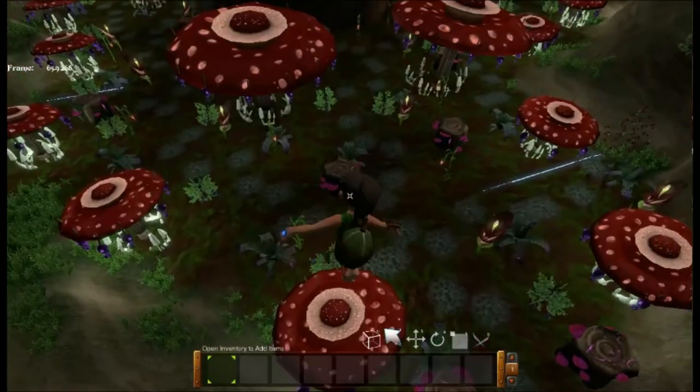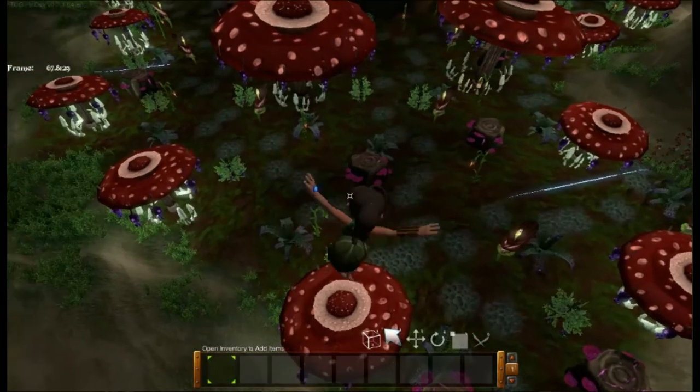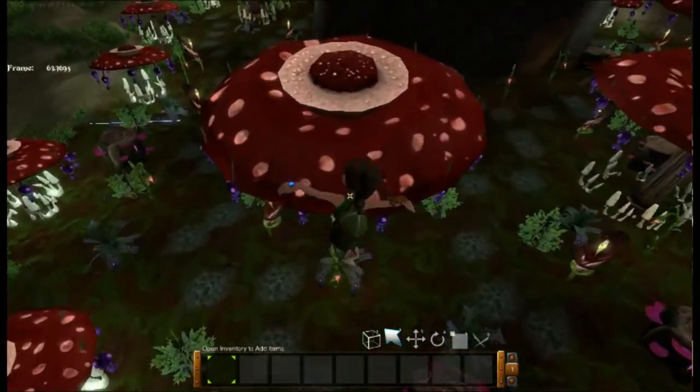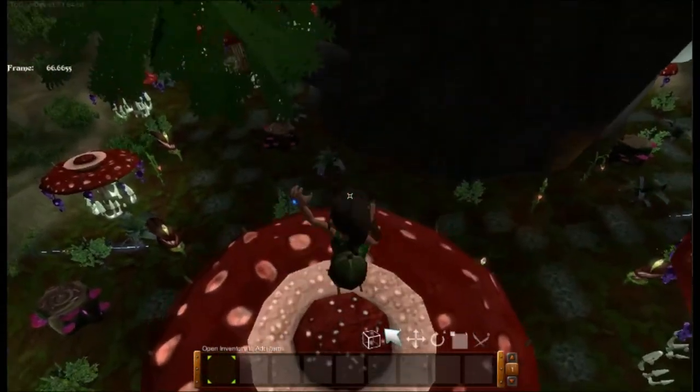I kind of wish that in Tug there was some sort of mechanic that whenever you jumped on a mushroom, it would bounce you over to the other mushrooms — almost like a bouncy trampoline transport system.